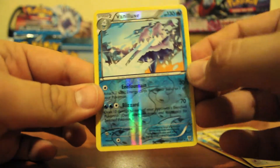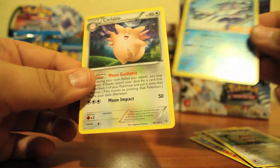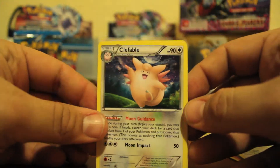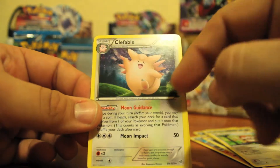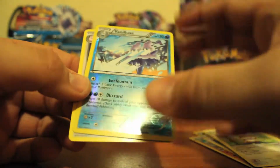That's awesome — Vanillix is a rare reverse! And Clefable regular, which is still just as awesome as the reverse because the background with those stars is just so badass. I can't get over it.